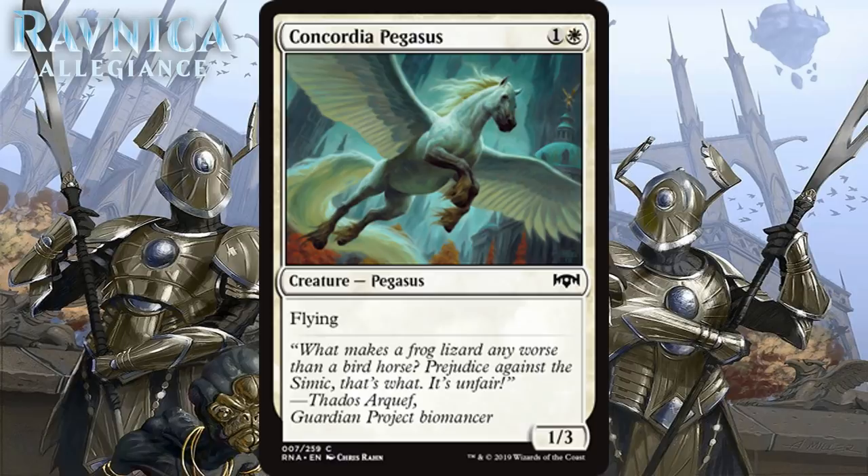Next we have Concordia Pegasus, which for 1 generic and 1 white is a 1/3 Pegasus at common with flying. 2-mana 1/3 flyers are another thing we see a lot of, and they're always decent but not much more than that. There's a small chance this ends up moving up a little because it can block those pesky spirit tokens, but I think it's often your 23rd or 24th card that will make the cut more often than not, just barely, and I'm giving it a C-.